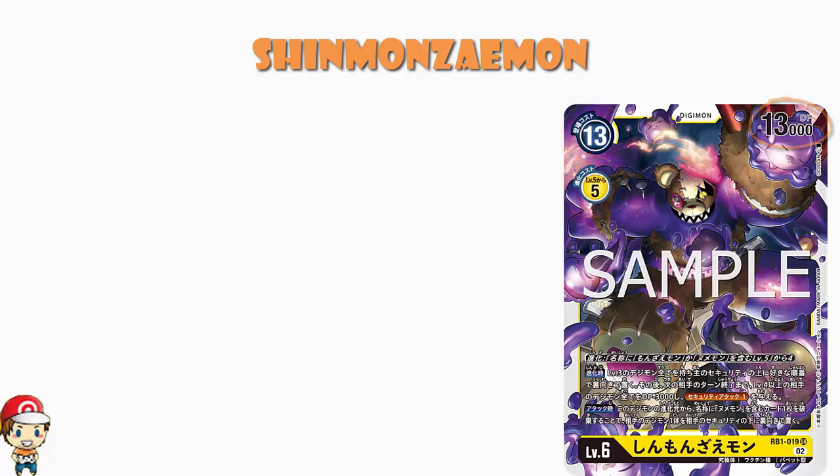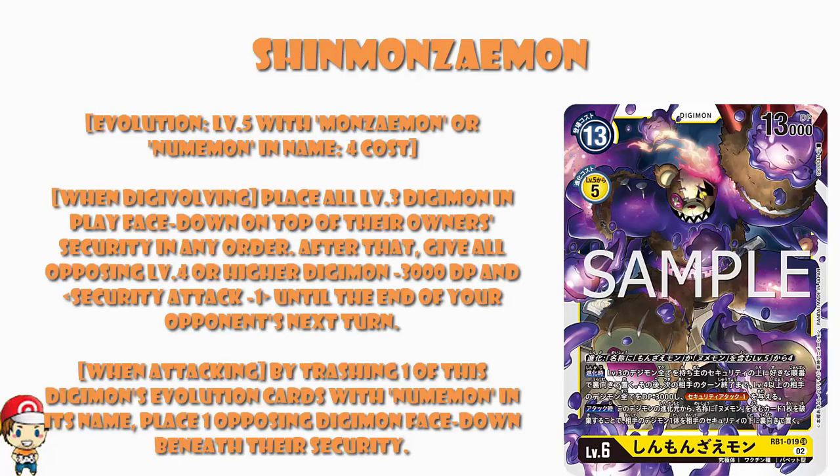You can evolve from a level five with Monzemon or Numamon in its name as a 4 cost. Interestingly, it doesn't have to be yellow — so although it can normally only evolve from yellow, it can evolve from any Monzemon or any Numamon. It's only a 4 cost and you get 13,000 power — that's cool. When digivolving, you place all level three Digimon in play face down on top of the road in security in any order, and give all level four or higher Digimon minus 3,000 power and security attack minus one until your opponent's turn ends.